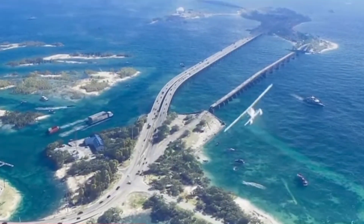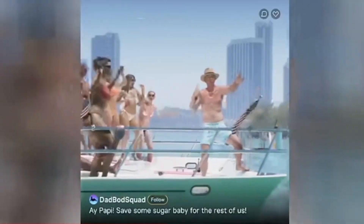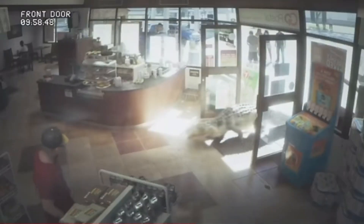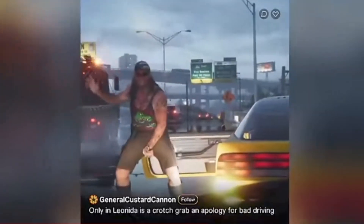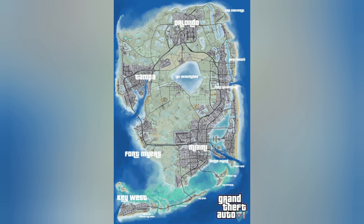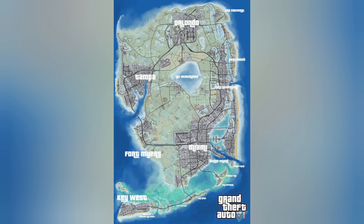The image of the GTA 6 map recently appeared online shortly after the first trailer appeared and has been making quite a scene across the GTA community, but no one has fully analyzed this map — so that's what I'm going to do today. Here is the leaked map of Grand Theft Auto 6. This looks real to me; there's simply no way a photo that looks this real could be fake. There is a fake logo of GTA 6 for some reason, but besides that, this whole thing is completely real.